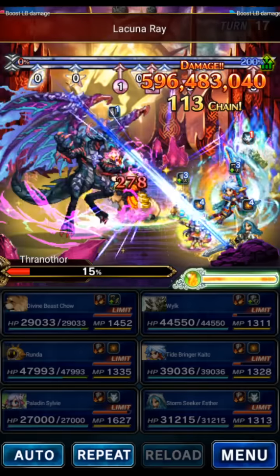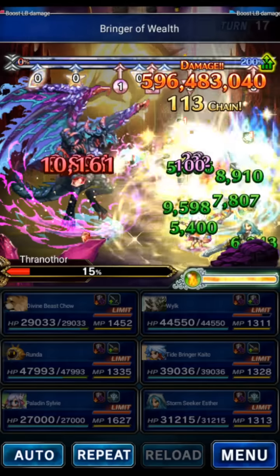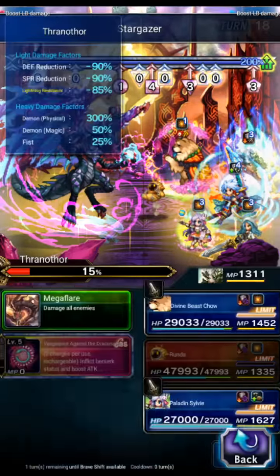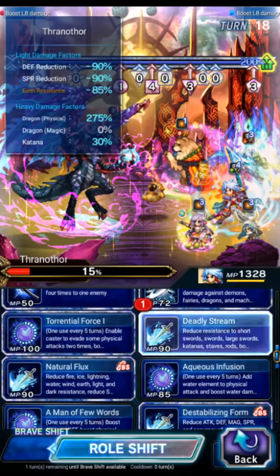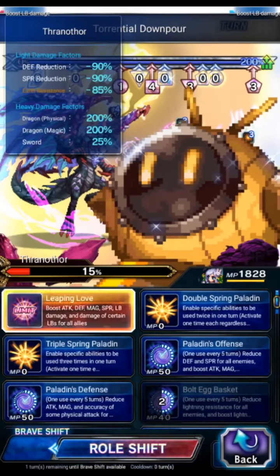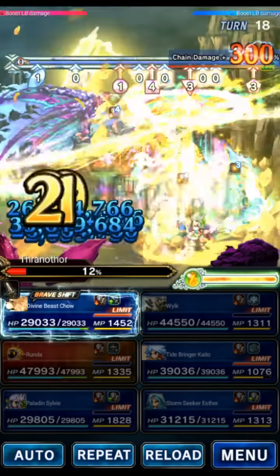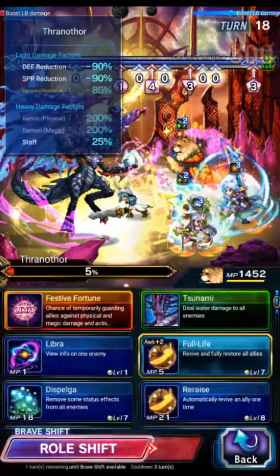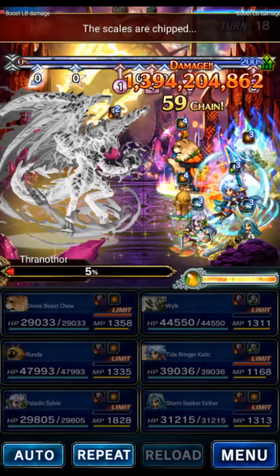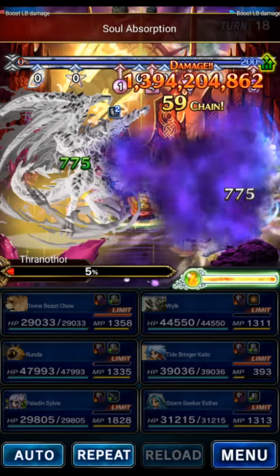Now the boss's defense and spirit buffs are gone, so now we can start doing some serious damage. Runda will do his SLB. Let's LB. We need to do breaks again — Downpour, Deadly, and Natural with Kaito. Sylvie shifts and does her shifted LB for mod buffs. Attack and magic buff. Let's do some damage here — I wonder if this may finish the boss off. Probably not, probably one more turn. You want to win kind of by turn 20, otherwise the boss starts gaining a lot of morale per turn after turn 20, which you want to avoid if you can.